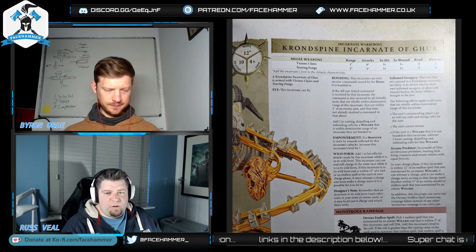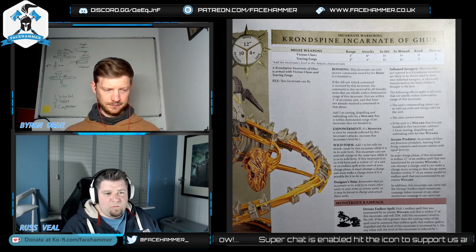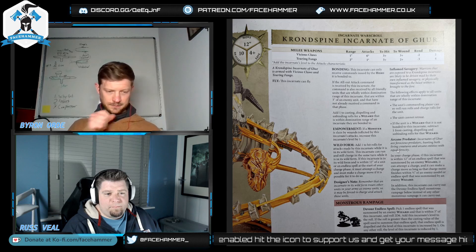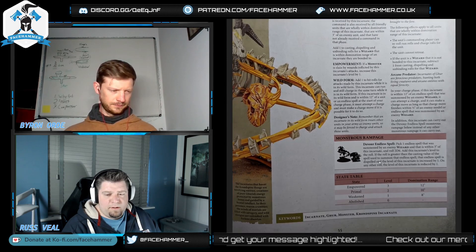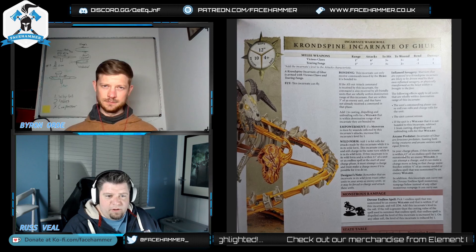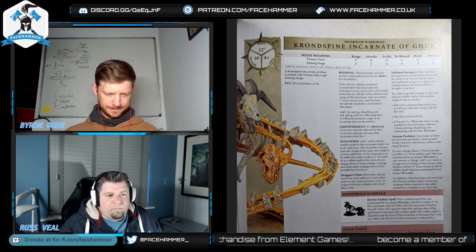The Incarnate can only receive commands issued by its bonded hero. If you issue All-Out Attack and it's received by the Incarnate, the command is received by all friendly units wholly within its domination range that are within 3 inches of an enemy unit and haven't already received a command that phase. The domination range is 12 inches when Empowered, 10 when Primal, and 8 when Weakened — so for one command point you can get +1 to hit on multiple units.